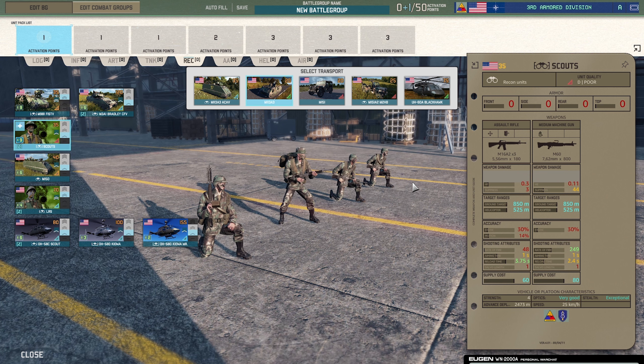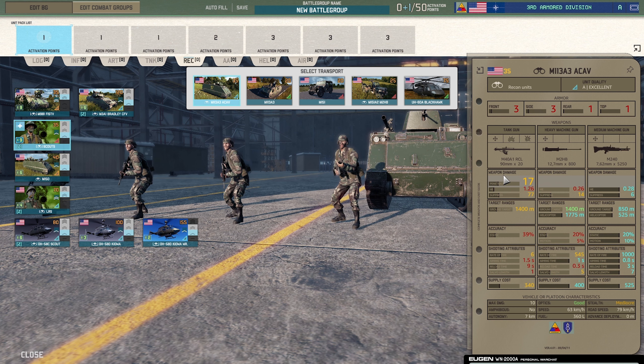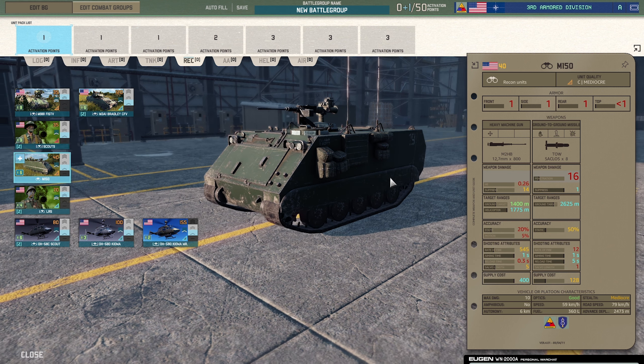Next are the Scouts — your standard poor-man's recon infantry, exceptional stealth. You can dot these guys around the battlefield quite cheaply, equip them with a jeep with an M2 machine gun to get around quickly, or potentially equip them with an M113 which has an M40 tank gun with 17 penetration. Pretty cool. Good selection of recon units — heavy machine gun and TOW launcher on a 40-point recon tank, penetration 16, so you're probably going to take out the majority of vehicles. Bumped up to the highest rate, a lot more chance of hitting.